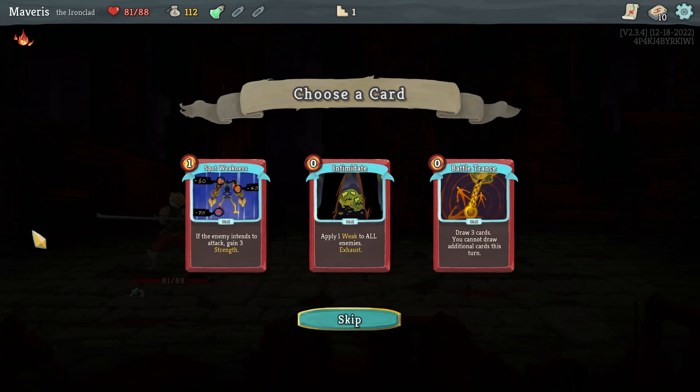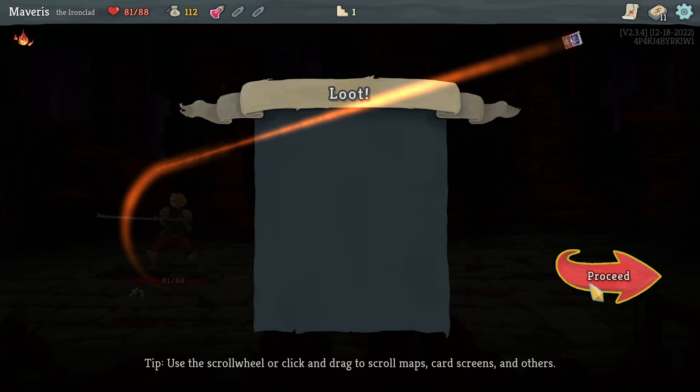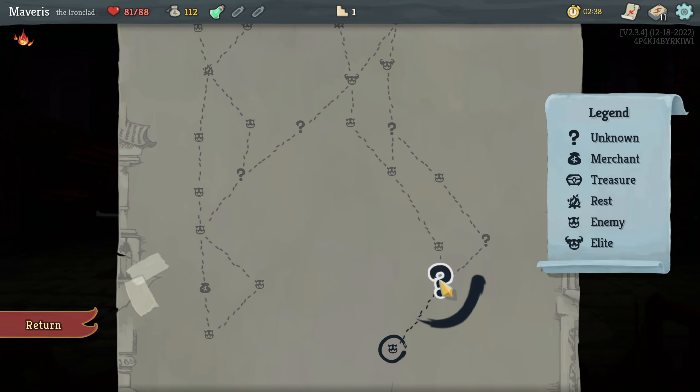Spot weakness. Intimidate, battle trance. The enemy intends to attack — gain 3 strength. That seems pretty good. Battle trance I liked, but only in combination with that upgrade card. So I'm going to go with spot weakness.